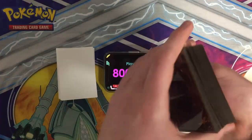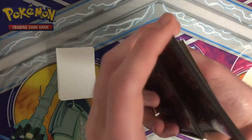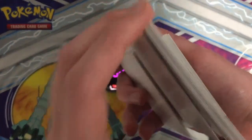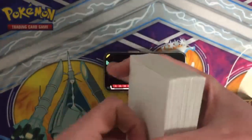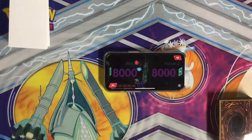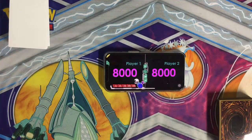As usual, before we start off, we gotta shuffle our decks. Mine's done. Now you. Let's roll a dice. I'm blue, you're red. We should roll again — 10. And I got a 6, so that means I get to go first.